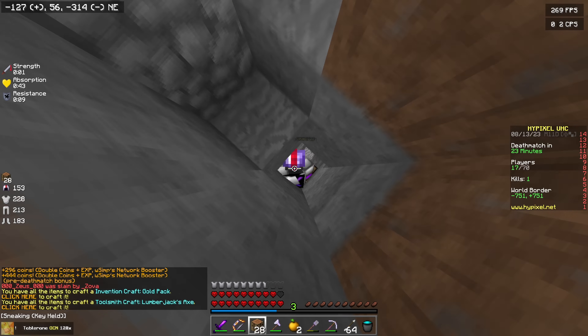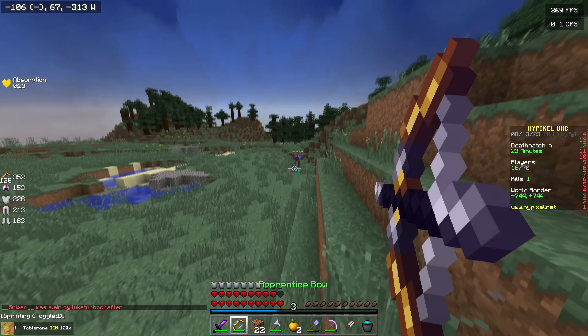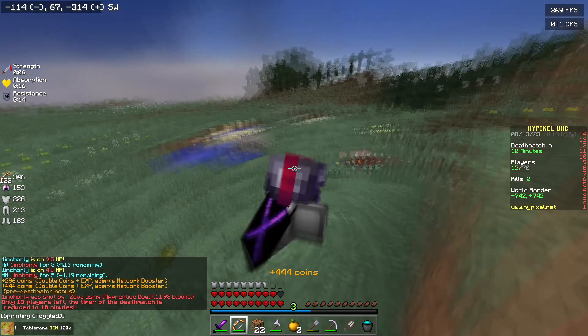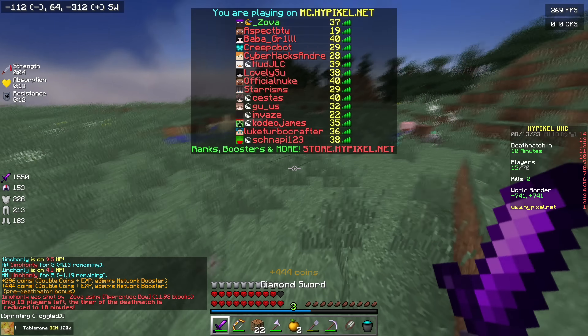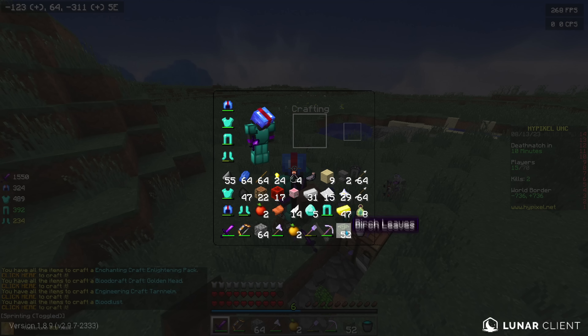I didn't get anything good from that and he's on 36 HP. He's letting me kill him — he just wanted to kill the cheaters and then leave the game. Fair enough, that is quite respectable — he gets rid of the cheaters and then doesn't want to play anymore. Clearly doesn't care much about the game.